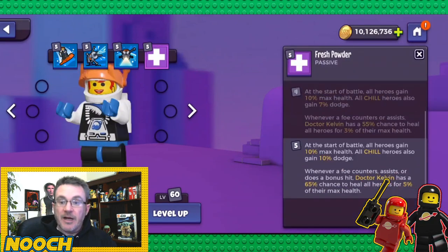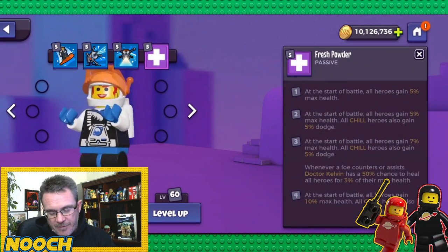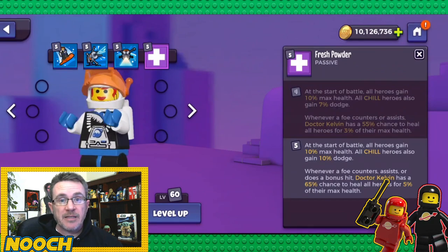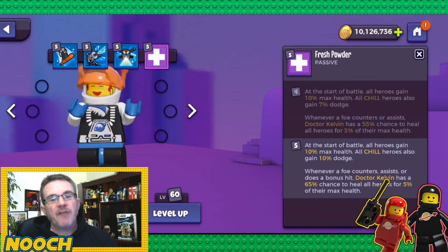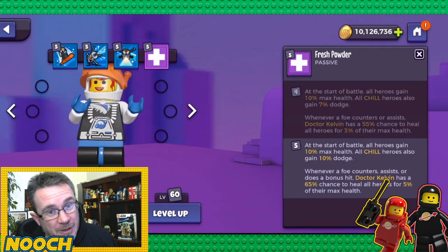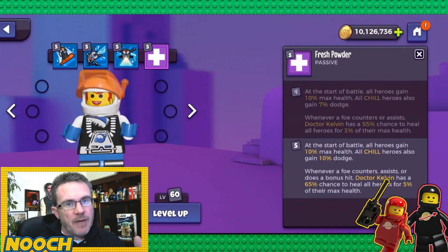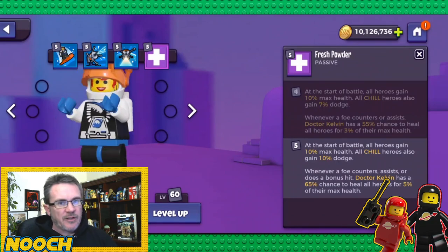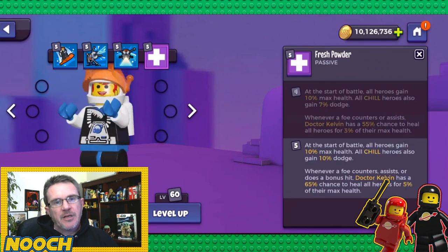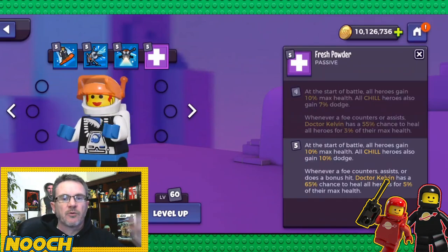Kelvin's passive, Fresh Powder: at base all heroes gain 5% max health. At max, all heroes gain 10% max health, chill heroes gain 10% dodge, and whenever a foe counters, assists, or does a bonus hit, Dr. Kelvin has a 65% chance to heal all heroes for 5% of their max health. This starts at level three and is the best healing ability on the team outside of Gorwell.